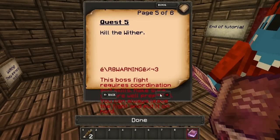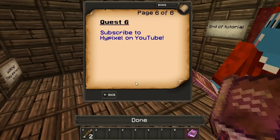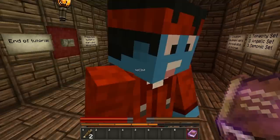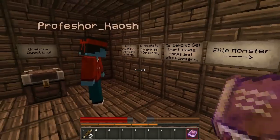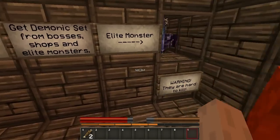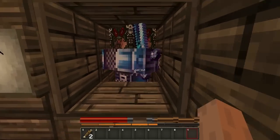Find a way to stop Herobrine — if he manages to bring a Wither to our world we are doomed to chaos and destruction. Kill Herobrine! The boss fight record requires coordination and skills, make sure you're well prepared. You can always leave the fight and put it on hold. Three custom equipment sets are available: Tenacity, Angelic, and Demonic. Get the Demonic set from bosses, shops, and elite monsters — elite monsters are hard to kill. Demonic is the best, Angelic is middle.